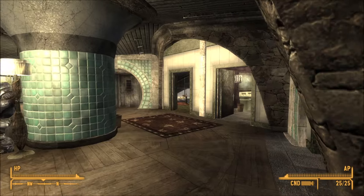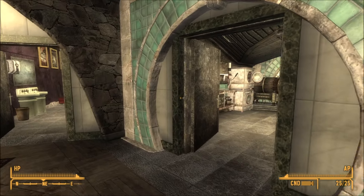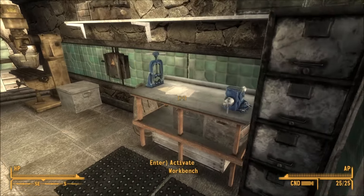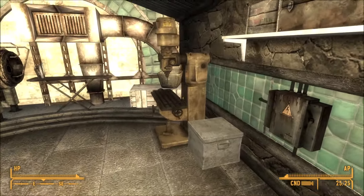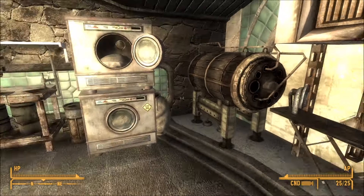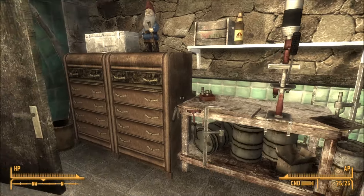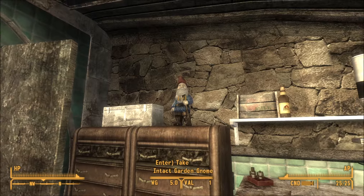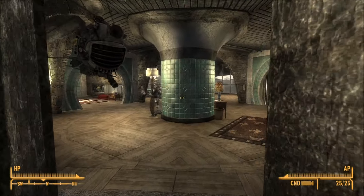I don't know how many of Remco Verbeek's mods I've seen now but quite a few. Here's your workroom — you've got a reloading bench, workbench, and repair area. You can do your ironing, washing, and drying. It is very nice, don't you think? And there's a garden gnome, just because.